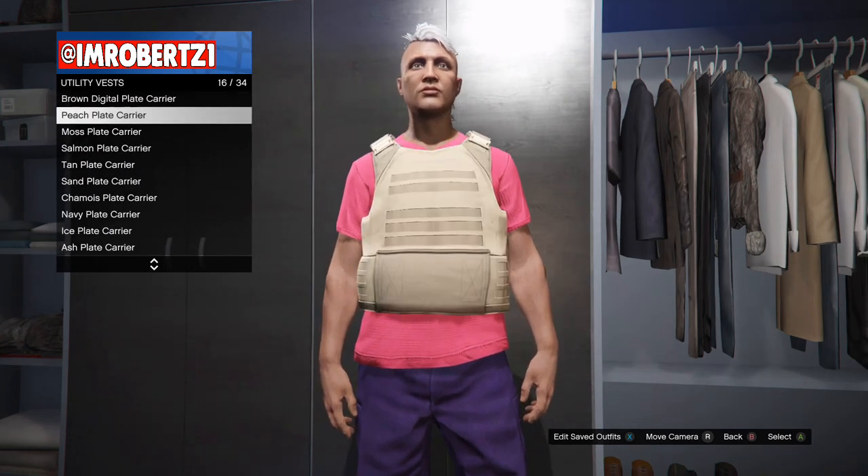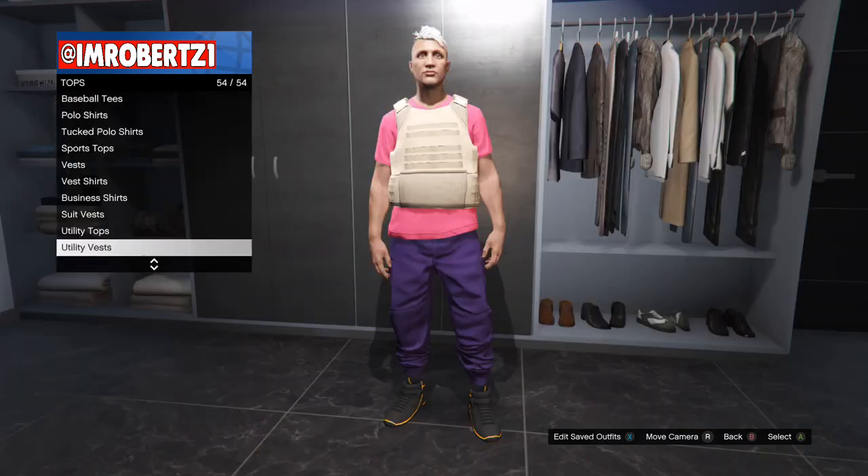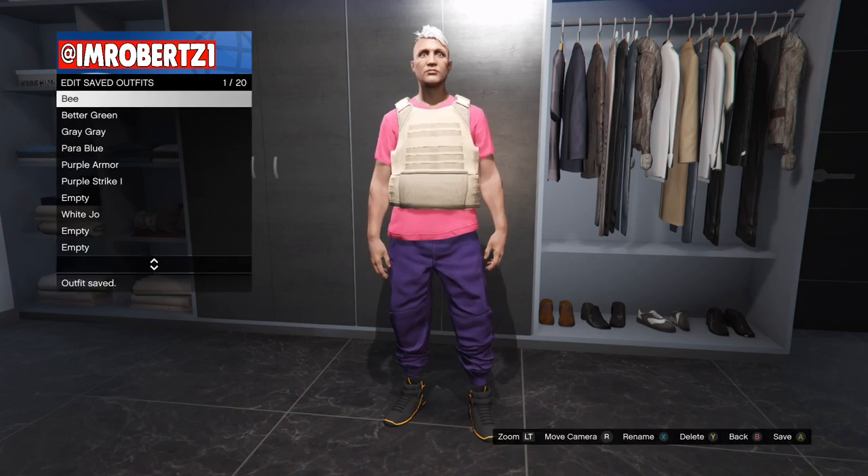Now go to Utility Vest, then pick the Peach Plate Carrier, then save the outfit in the first outfit slot. This is important.